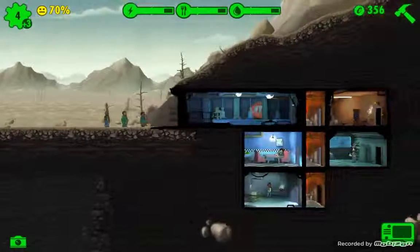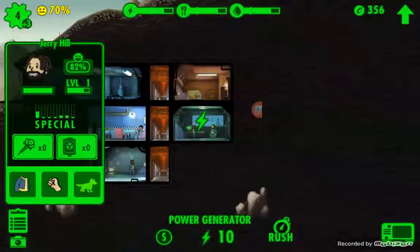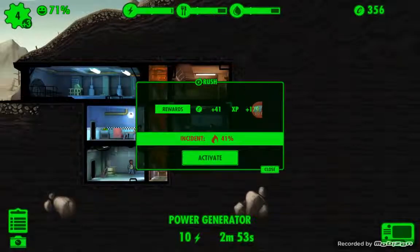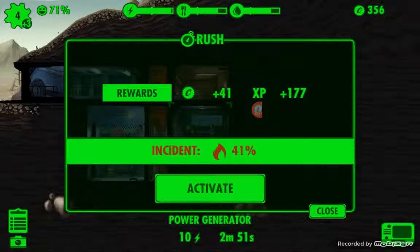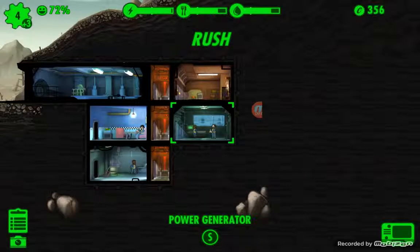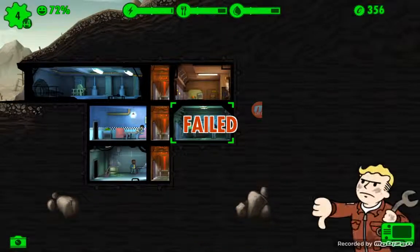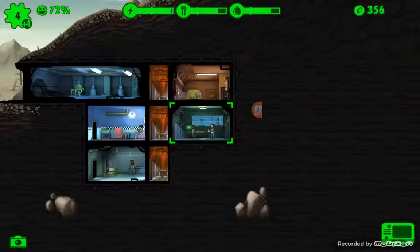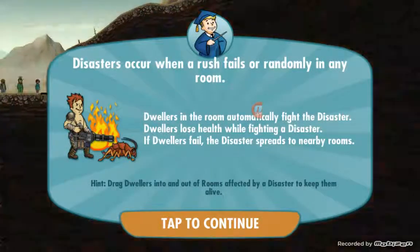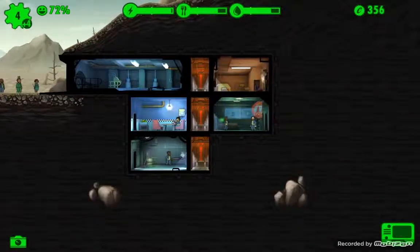Let's collect the power first and then rush it. We have a 41% chance of failing, so we'll activate it and hopefully get the best here. The room failed - unfortunately we got a big thumbs down. We're going to get some kind of disaster. Looks like we got a fire and they went ahead and fixed it already. That was quick.